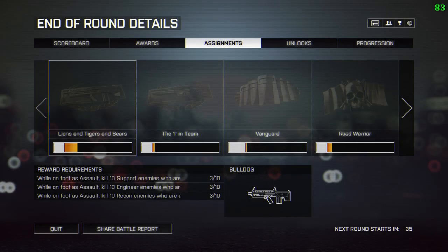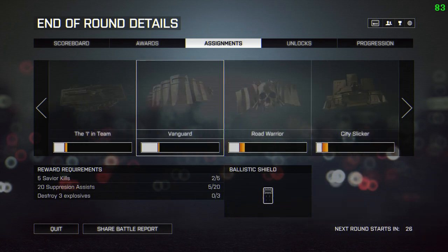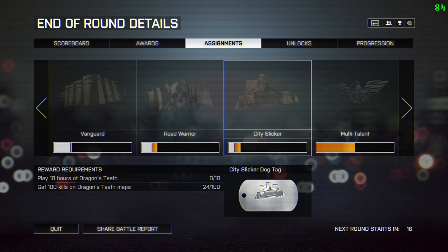This is what your assignments tab will look like at the end of the round. Anything in white in the bar is what you've earned in previous rounds, and anything in orange is what you earned in this round. As you can see, even though all I'm doing is trying to unlock the Bulldog by killing things with assault rifles, I'm getting a lot of progress towards the other assignments too.